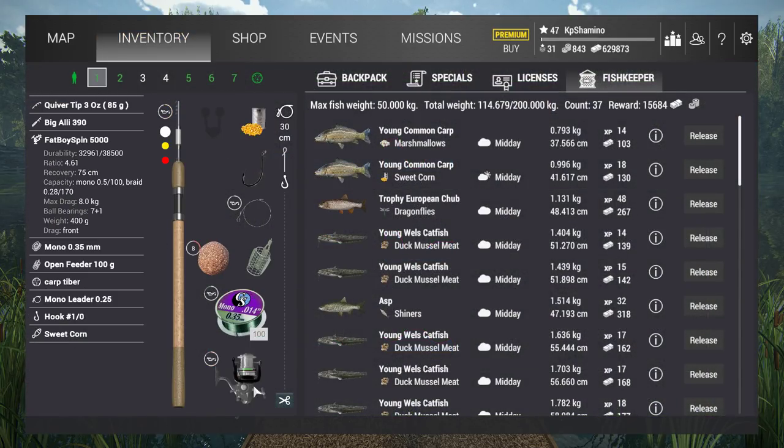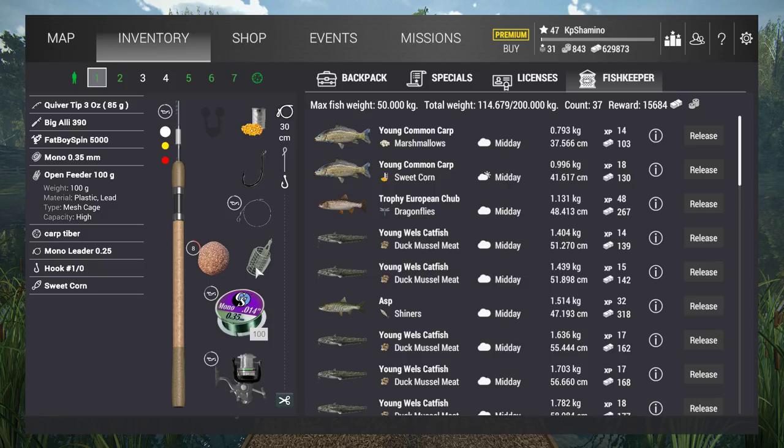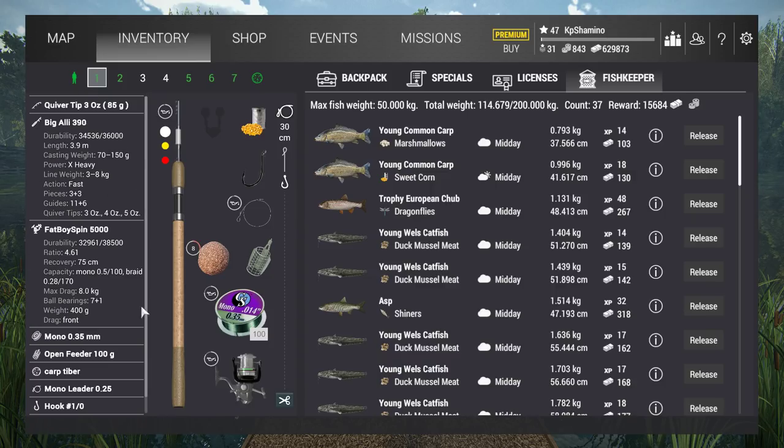I've got two low-level setups already set. That's the Big Ali 390 rod, the Fat Boy Spin 5000 reel, mono 0.35 line. You can put a weight up to 150 grams, so I go with an open feeder of 100 grams — and you can use this setup a bit further in the game too because it has a test of 8 kilograms. I use the open feeder 100g, ground bait which I'll show right away, mono leader 0.25, and hook size 10. The hook is very important — go lower than this and you'll get normal or young common carp.